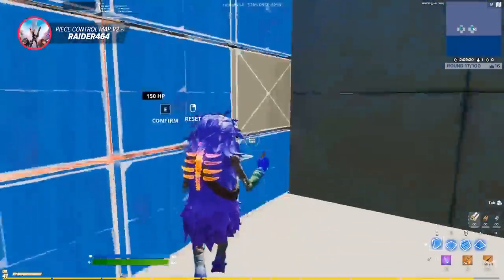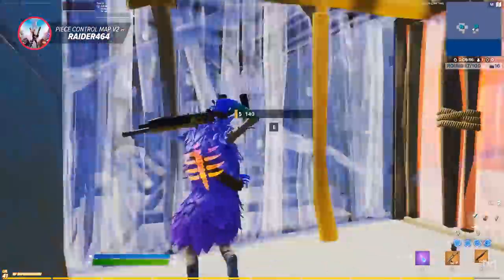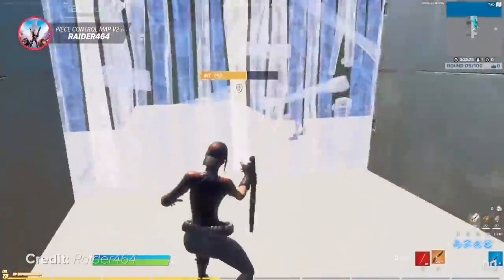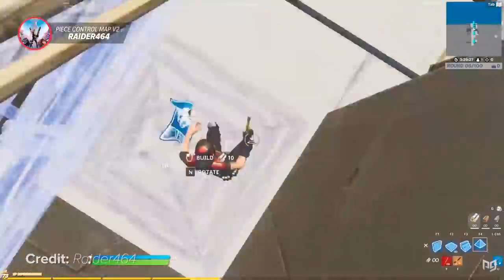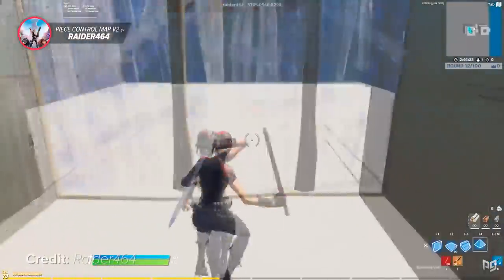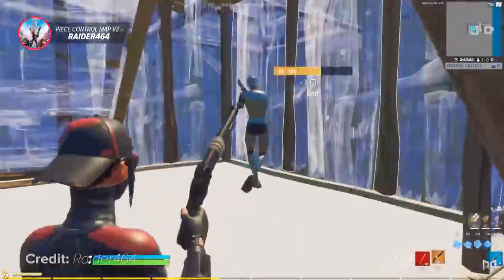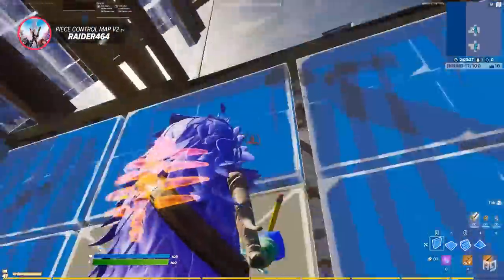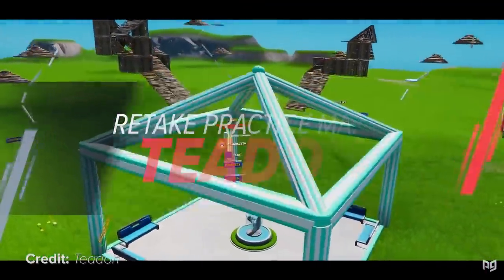You can also learn new angles and peeks to use against real enemies in real game situations, and you'll learn how to position yourself so you never take too much damage in a fight. Another great thing about this map is that it's good for helping you get used to new keybinds. If you ever change your keybinds, come back to this map to learn them as soon as possible. After getting through all the levels, you can free build on the map to warm up and get a feel for any new keybind layout.